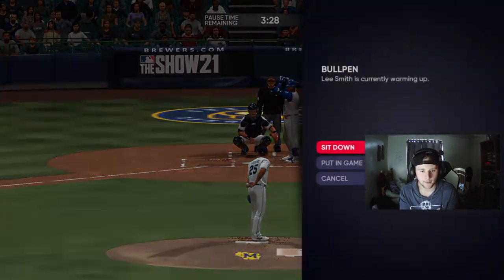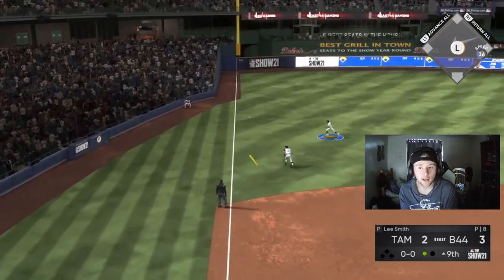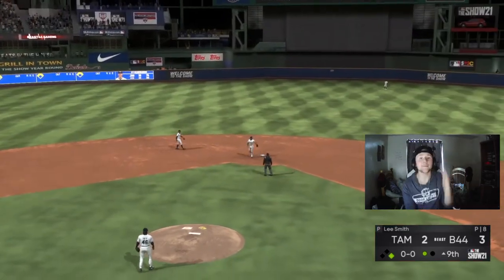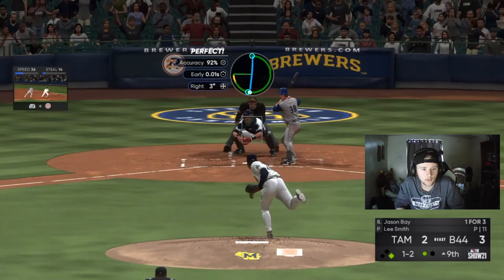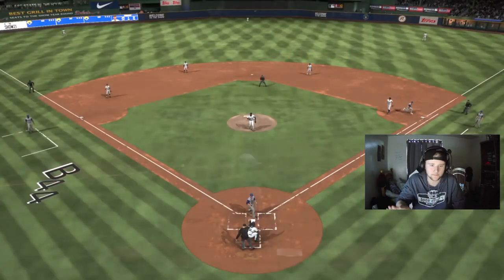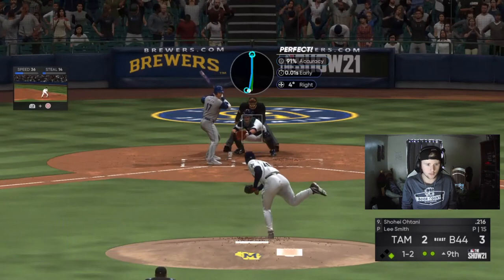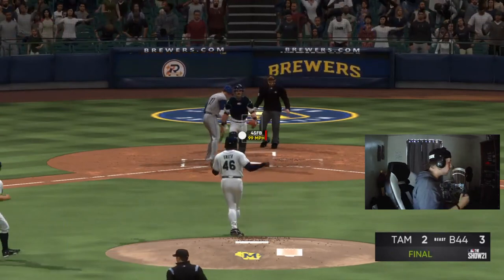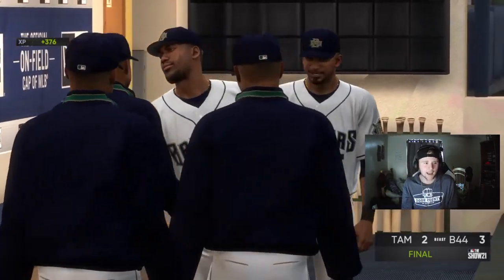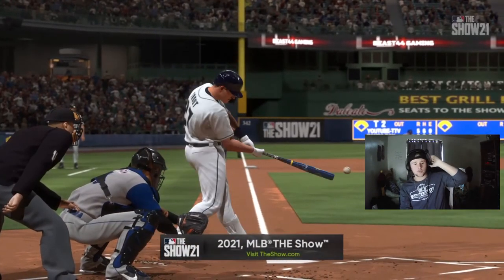We're bringing in Lee Smith. Why does he keep doing that animation? That's twice this game. That should be out number three and we should be out of this game. Shohei — why Shohei of all players? We remain undefeated! That game was way closer than it needed to be. I've got to get my PCI back on the ball.